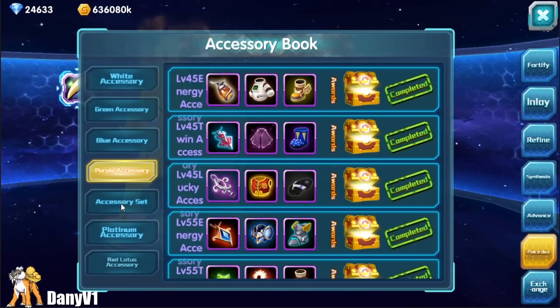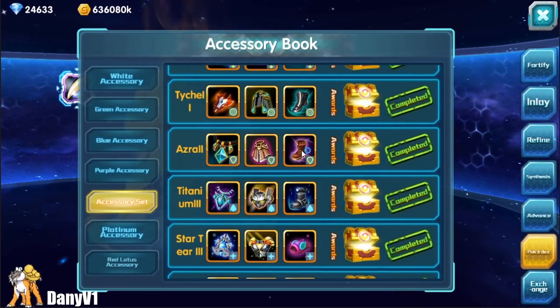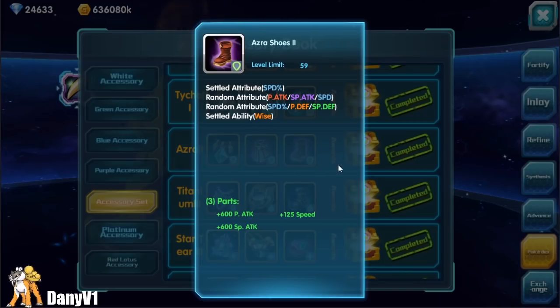Each gear has its own required level. For example, if you want to use these level 2 golden shoes, your Pokémon needs to be at least level 59. You'll notice I said level 2 golden shoes — the first five rarities have levels, and if you have this item, you can level it up.